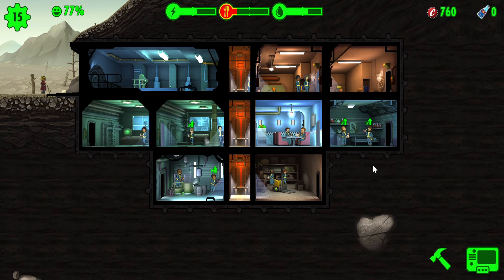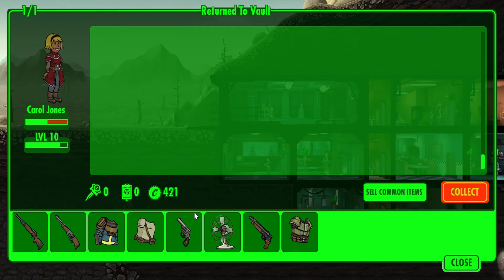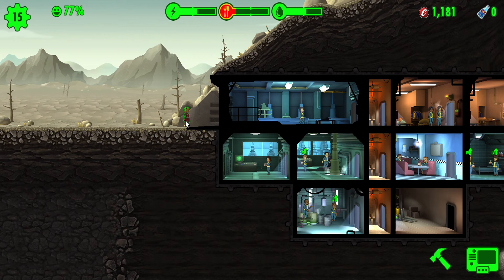What is up guys, it is your boy HKS Gameboy and welcome back to another video. Today we are going to be playing Fallout Shelter — this is episode 4. As you can see, the traveler is finally over here; look at the thing that she gave us.